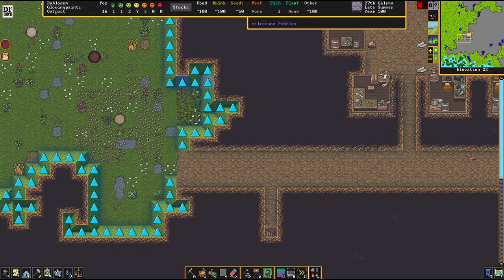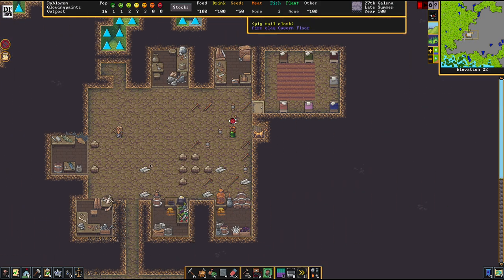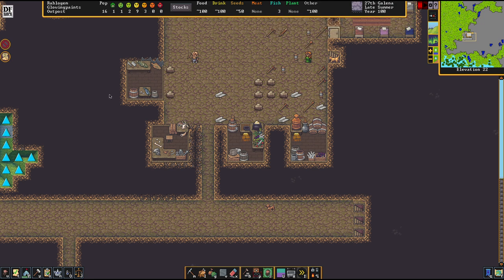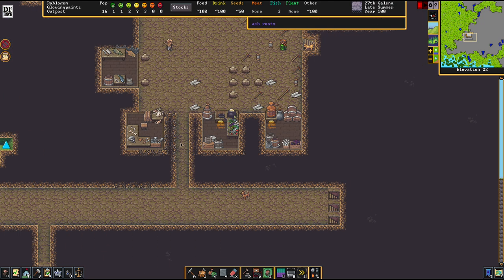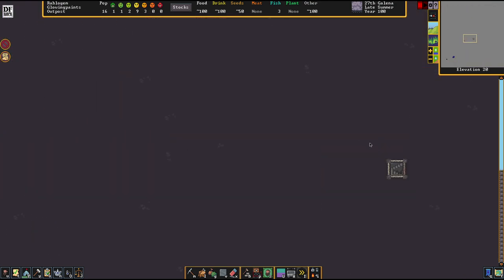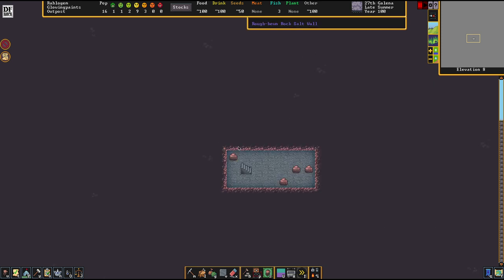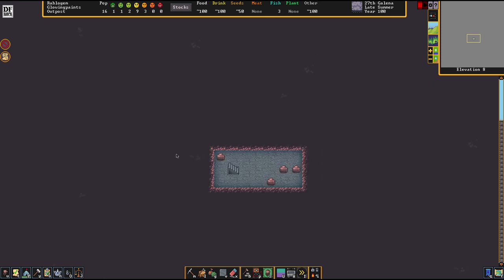Today we're going to put up some defenses here in our entrance because it's about time. We're going to reform this entrance area a little bit because I'm not feeling too well about the situation as it is right now. And as a major topic of today, we're going to install the main city core.